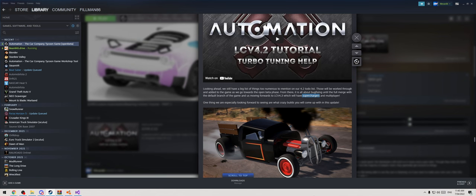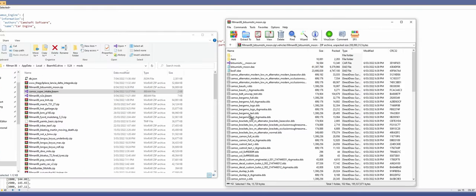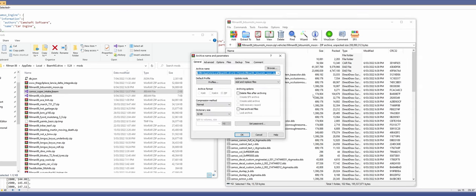The devs have teased superchargers for quite some time now. Unfortunately, I am super impatient. And thanks to this new line of code that the devs have graciously put in the exporter code, we can just drag and drop and it's all done.